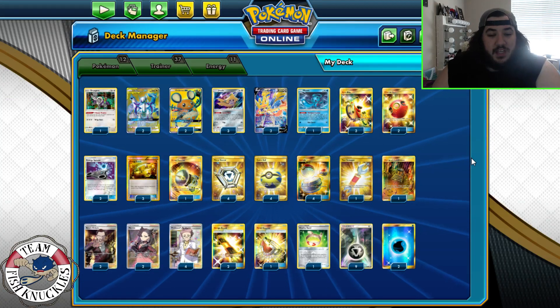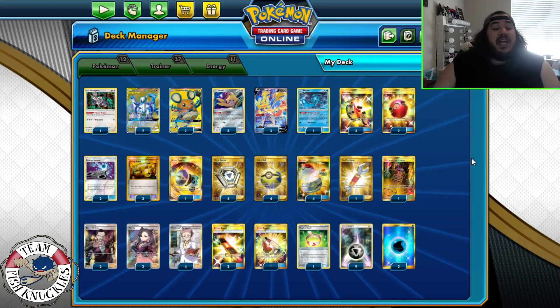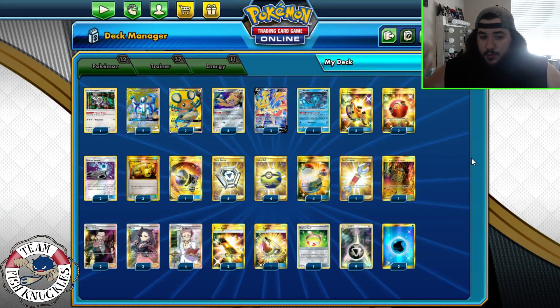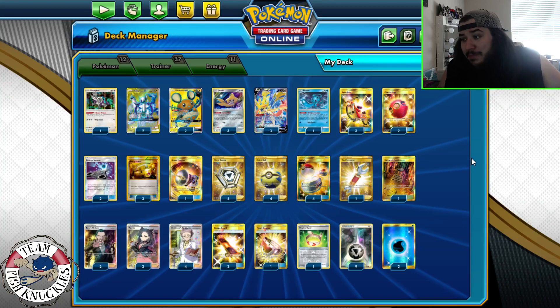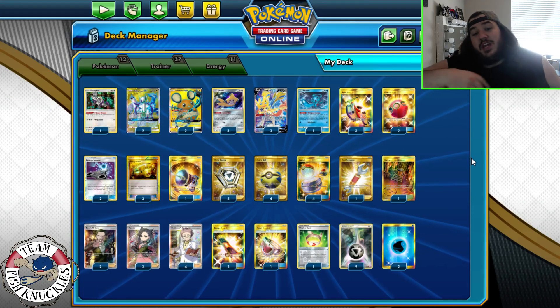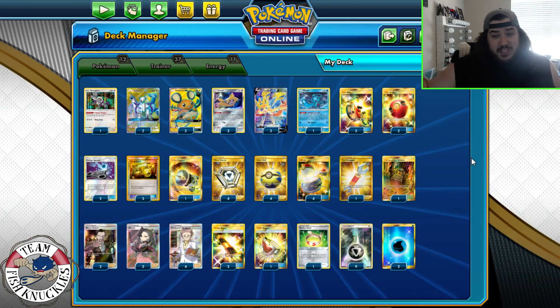Welcome back to the Fish Knuckles Geek Channel. Today is Main Deck Monday and we're playing ADP Zacian. I know you're saying 'Squeaky, I've seen ADP Zacian a ton of times,' but I've actually never played it. Somebody who participates in Fan Friday and always has great deck suggestions is Zaya.